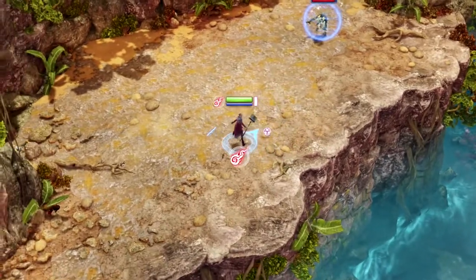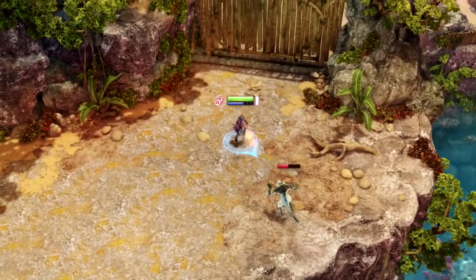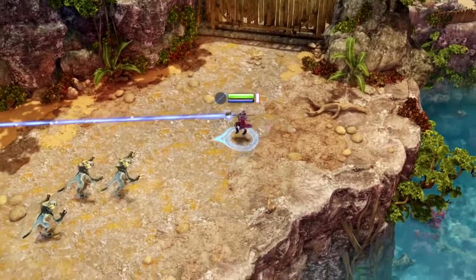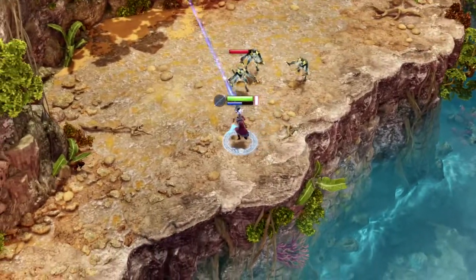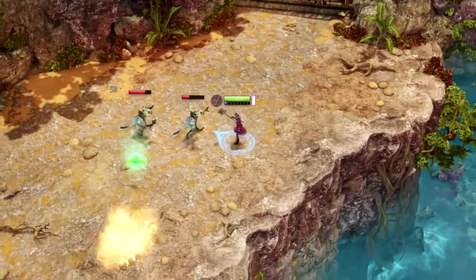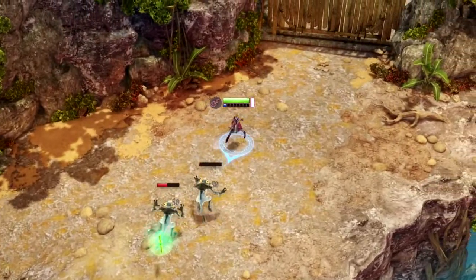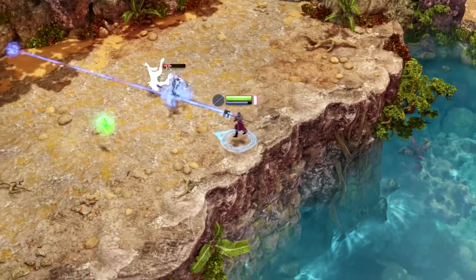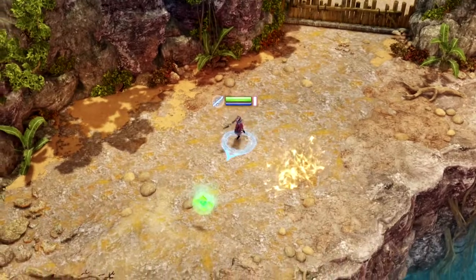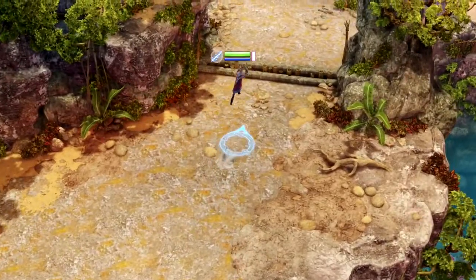Some of the enemies have little shields, so you have to use a different colour to get past it, and then you can attack them as normal. Sometimes they drop little pickups: green is health, blue is mana for your ice beam, red is fire. Each colour denotes its own magic style.